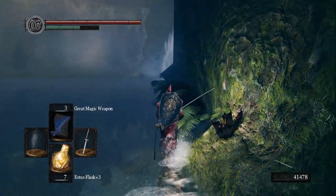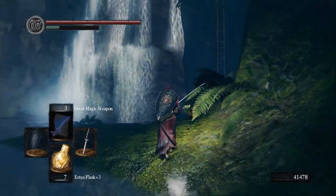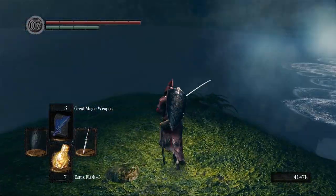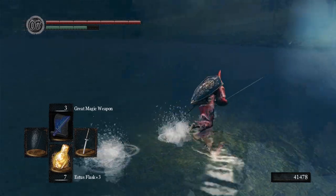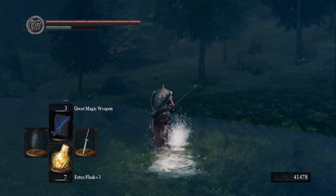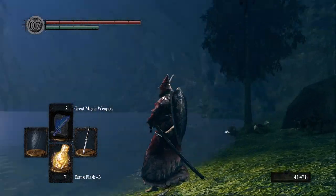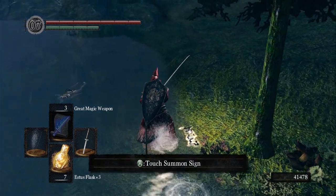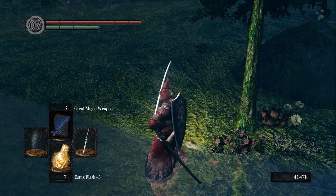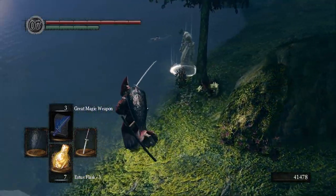I suppose she was just part of this world temporarily — like Solaire was talking about earlier, phasing in and out. In order to interact with her again, we have to summon her like we would for a fight, except she doesn't help in any fights. We touch the summon sign and she appears and becomes a merchant, which is unique.